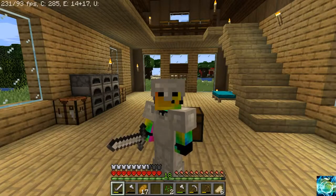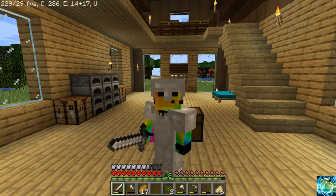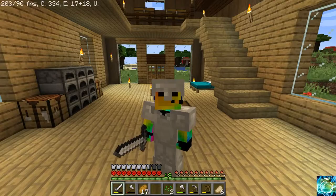Hey everyone, welcome back to another Minecraft hardcore video. In this video we are going to be building a giant cow pen because we need lots of leather so we can get enchantments. Enchanting is so important in hardcore mode because you need really high-end armor so you don't die. Hardcore is the hardest mode and if you die, you only get one life and you're done with that world forever.